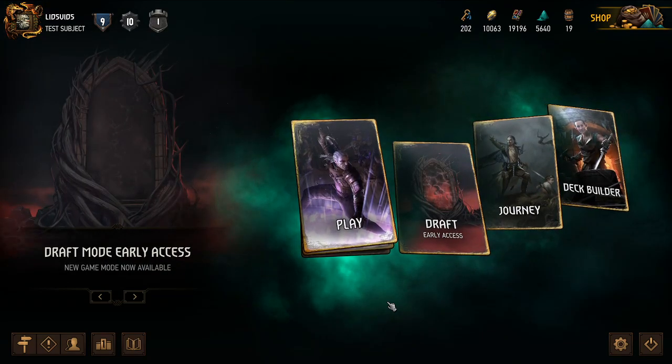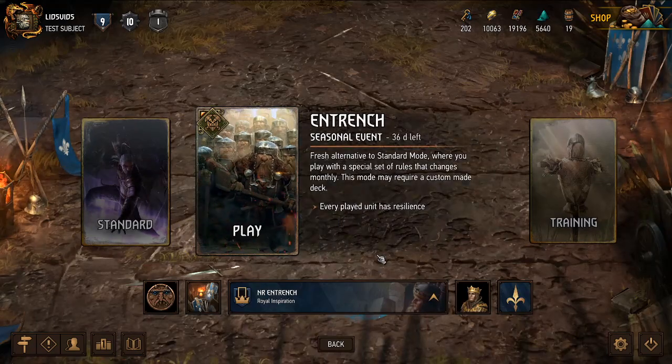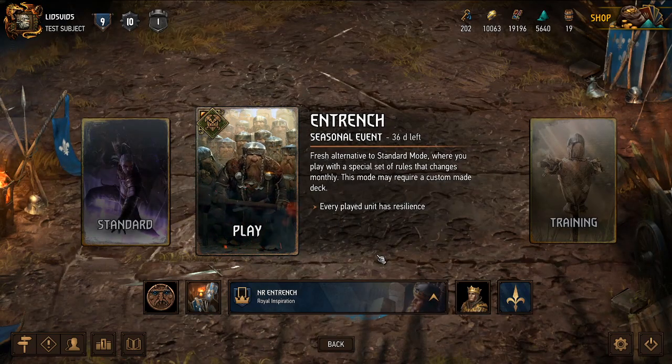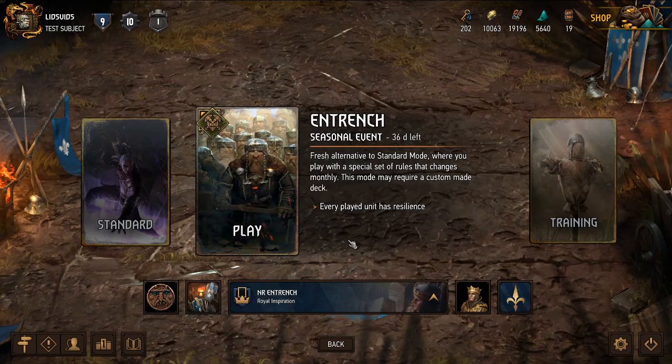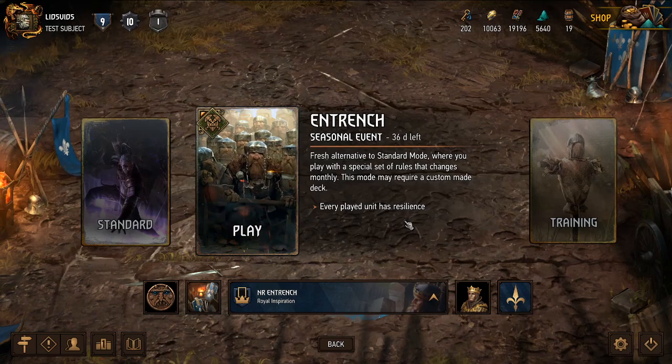Hey, what's up everybody, it's Lids and we're back for some more Gwent, the Witcher-themed card game. Today we are going to check out the new Entrench seasonal event, which is an alternate game mode where every unit that we and our opponents play have resilience — the status that allows cards to carry over from one round into the next rather than going into our discard piles as they normally would.